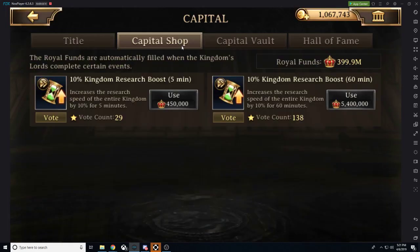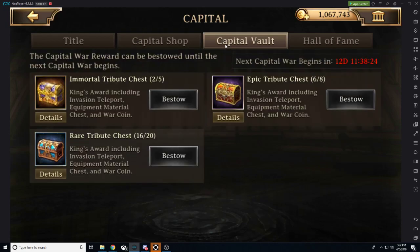In the shop you get kingdom research boosts — five minutes or 60 minutes — and a whole bunch of royal funds. I'm not sure where royal funds come from or how to replenish them, but we have a ton. We're going to use them in the world ranking event to try to get back to the top of the leaderboards. Last night I was fortunate enough to get fifth place in the kingdom, which gave me $100 worth of dark lord material chests. I was kicking myself though because my huge power jump — which probably would have gotten me first — I used for just a regular super infernal event.